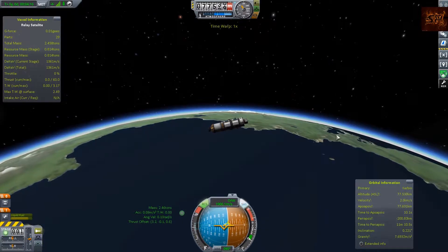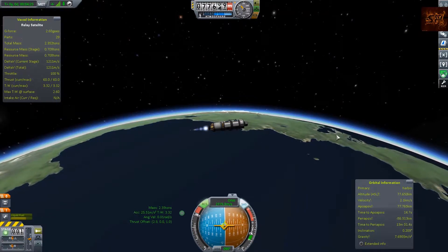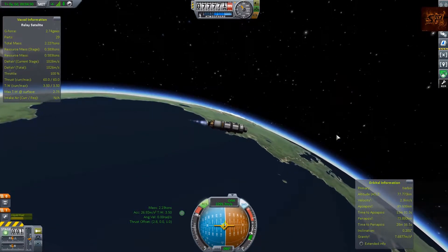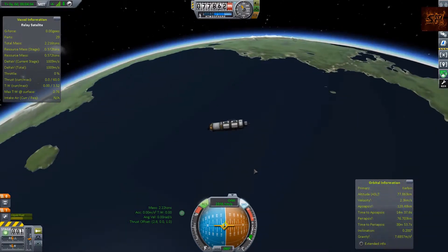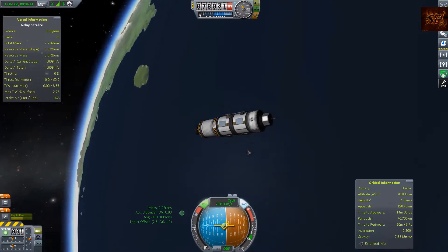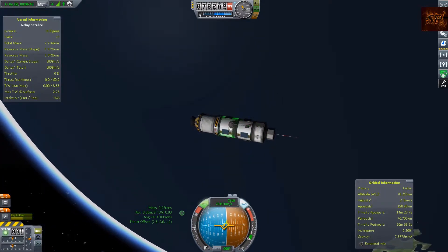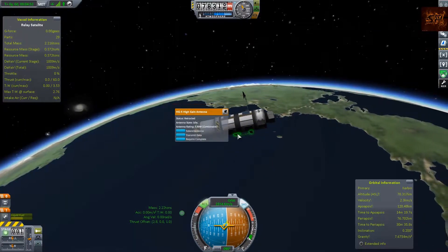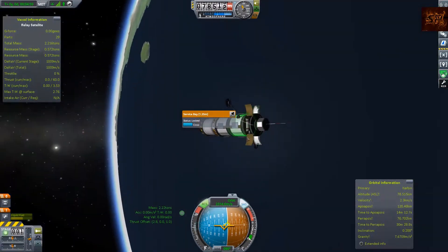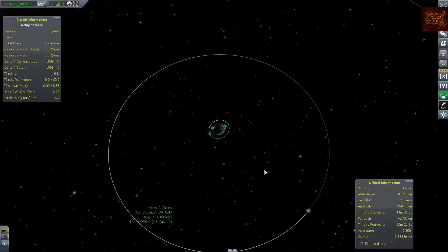I'm a little mad I didn't realize the flaws in our design earlier, but this is already a pretty decent rocket design. The only issues were due to bad piloting, not the rocket itself. We've got 1000 meters per second of Delta-V left, which should be enough to get us quite far. We extend our antennas and we're ready to go.